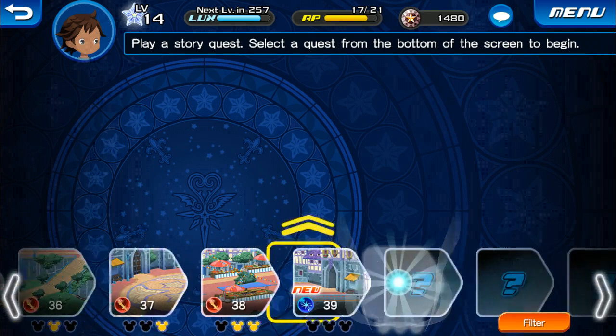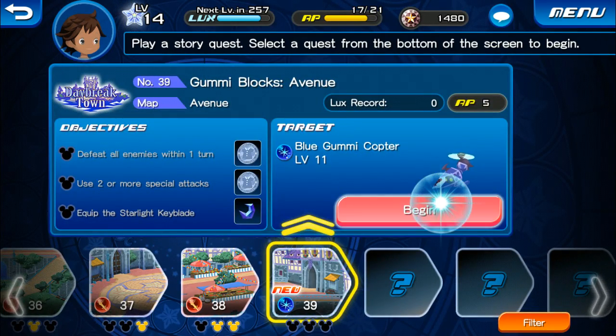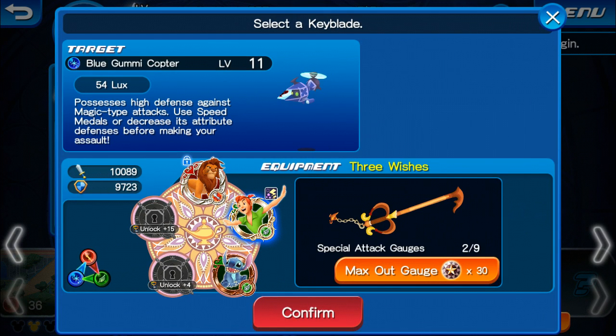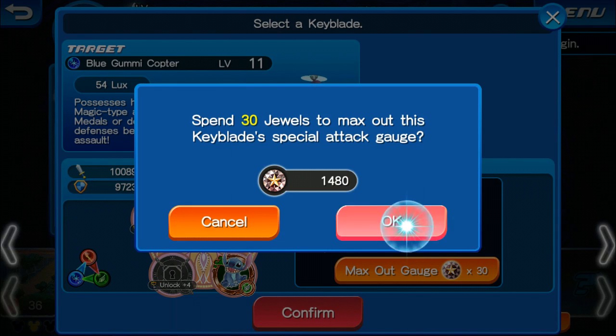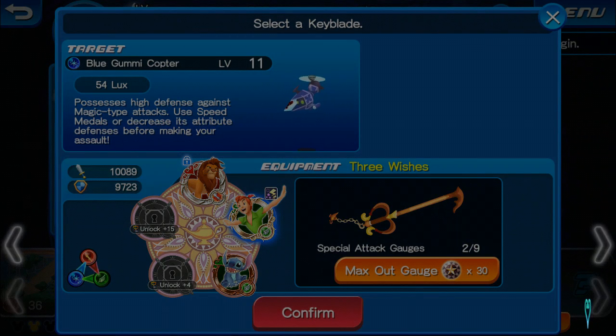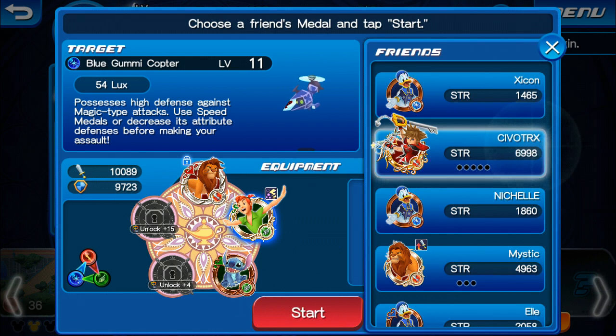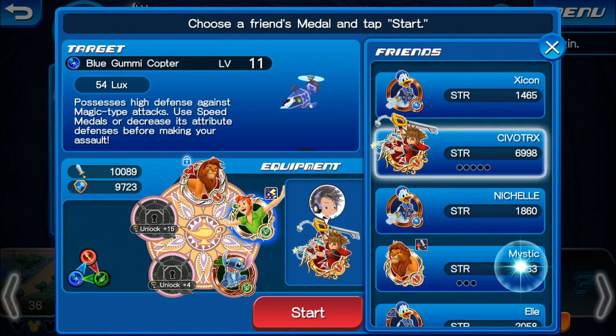We get Donald version 8, Mithril Shard, four Avatar coins, and one Mithril Shard. So that's pretty cool. Let's go ahead and continue. Let's head straight into this quest here. Gummy Blocks Avenue number 39. So let's go ahead and max out the gauge, we have pretty much enough to go ahead and do that.